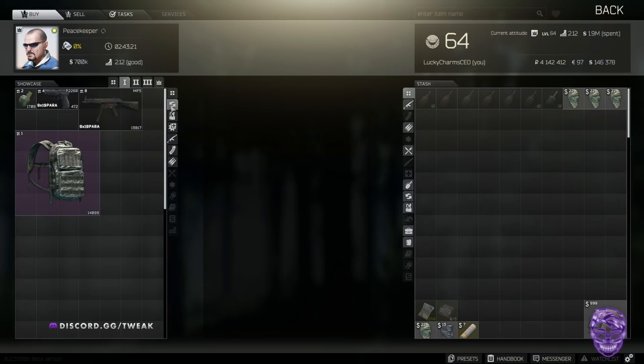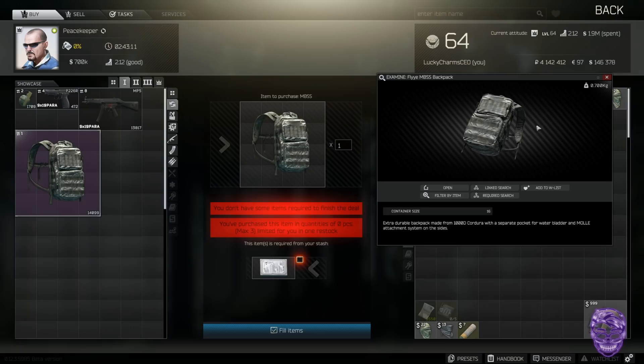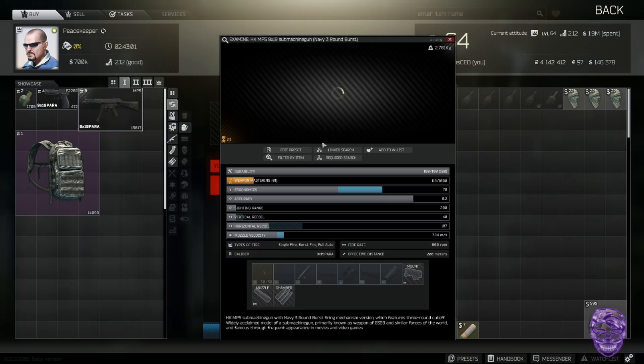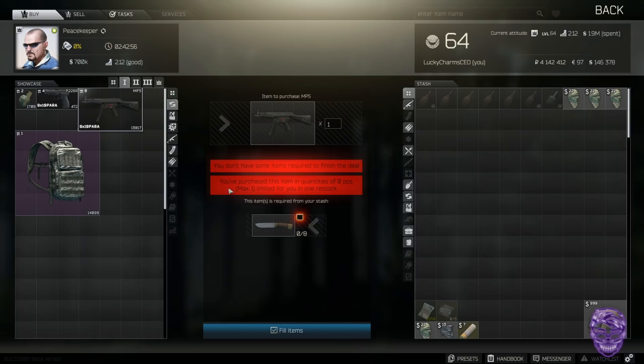Moving on to Peacekeeper level one: one hard drive will get you an MBSS. Hard drives are everywhere — if you're playing Interchange, check the computers and grab some hard drives. You'll have stocked your bag supply for the next five or six raids. Also, eight brown-handle scav knives will get you an MP5. Most people know about that one, but it's one of the better early game trades.